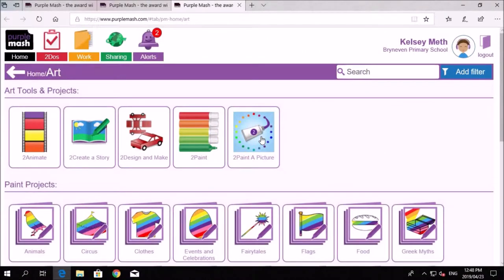Welcome to the first Purple Mash lesson after Easter. We're going to be looking at the airplane activity. Kelsey is going to be my assistant. Kelsey, welcome to your first audio-video with me — we wish you all the best.